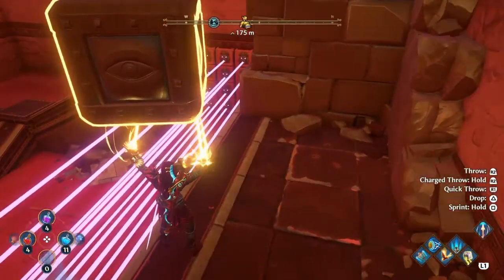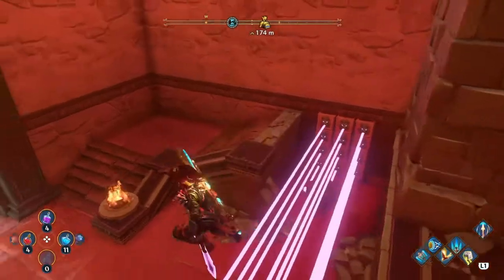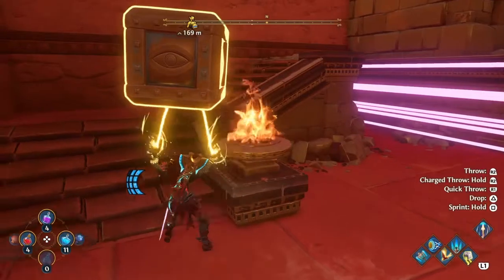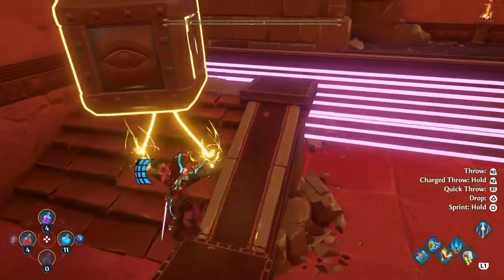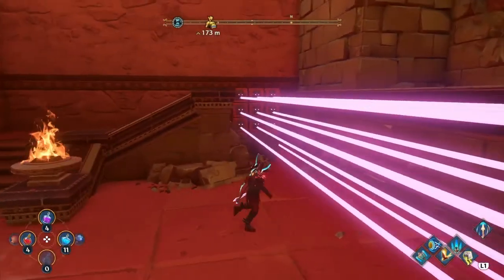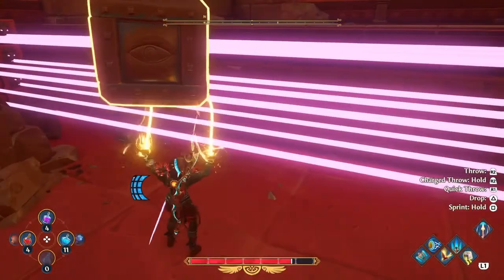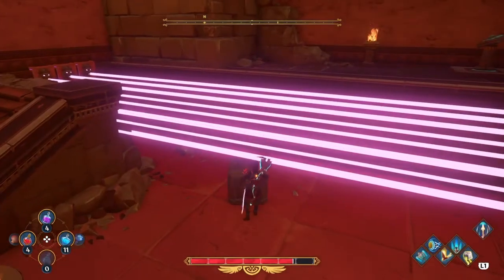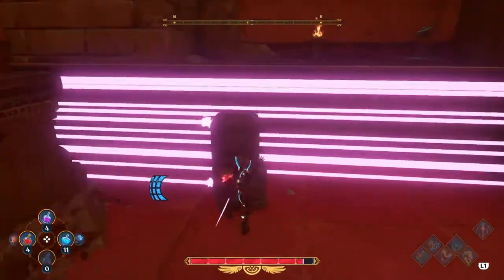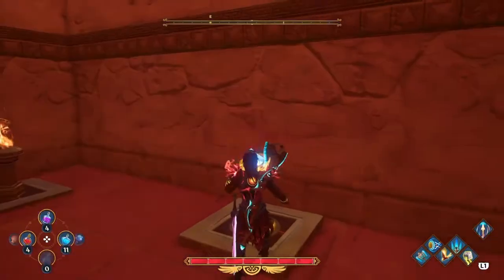Quick throw it down over here, jump over the lasers, grab this block, and drop it right on the other one. Pull them back and get them to a spot where you can see where you're dropping them — you're just going to want to make these sit right on top of each other so you can get in here to the right and activate.